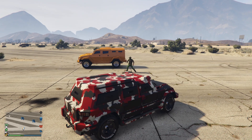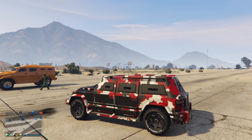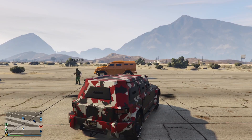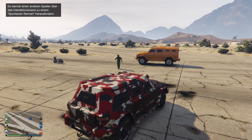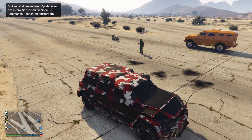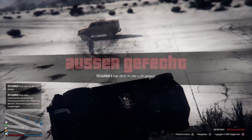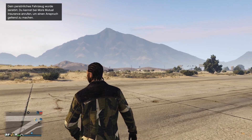Drei Haftbomben hält er aus – jetzt geht's auf den Motor. Vierte überstanden, fünfte überstanden, sechste überstanden, siebte überstanden. Acht Haftbomben hält der Nightshark aus! Gleich mal probieren beim Insurgent. Jetzt werde ich Enrico mit seinem Insurgent sprengen – ich versuche ihn mit weniger als acht Haftbomben umzubringen. Eins, zwei, drei, vier, fünf – überstanden – sechs – überstanden – sieben – acht. Krass, der Insurgent hält eine weniger aus.